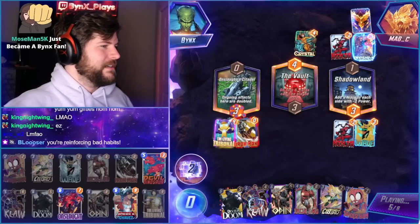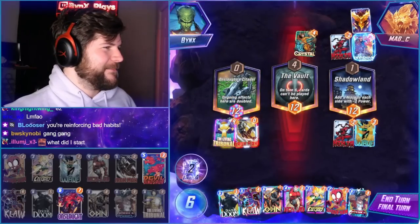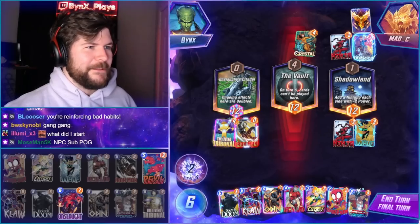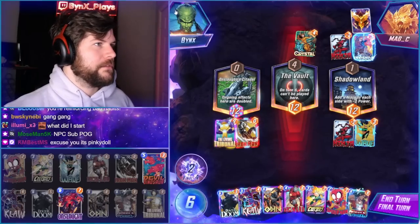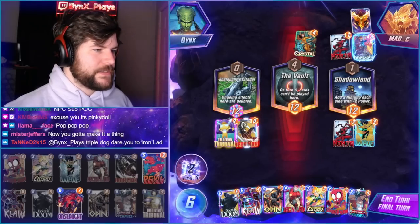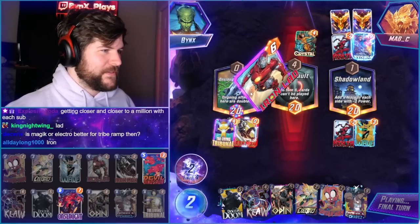Iron Man Moe's man, 5k — thank you so much. The sub arena — look at that, six subs. The pink doll meta's undefeated, dude. Two cards left in deck. Oh dude — they're Devil Dinosaur and Onslaught. Iron Lad is crack, dude. Iron Lad is insane, it's simply the best. I could have Spider-Ham too, but we don't need to, so it's fine.